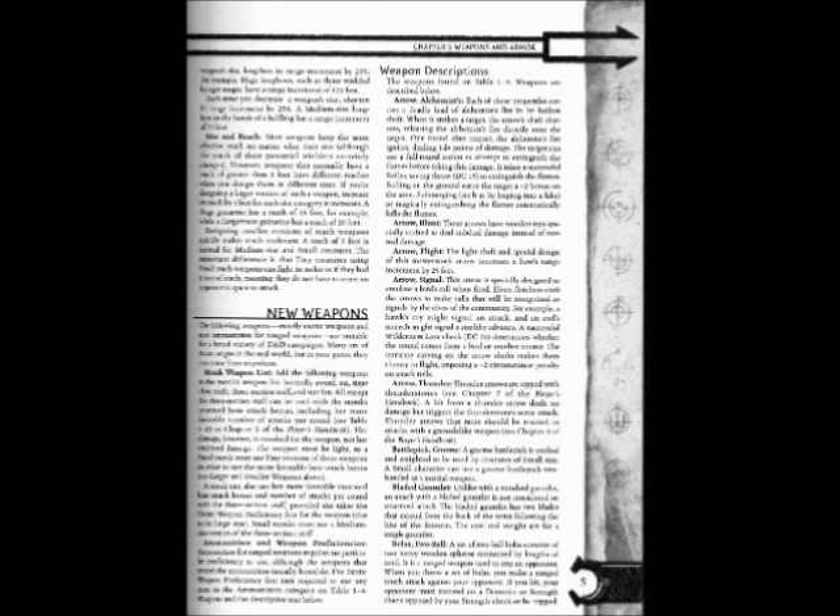Even fletchers craft the arrows to make calls that will be recognized as signals by elves of the community — for example, a hawk's cry might signal an attack, and an owl's screech might signal a stealthy advance. A successful Wilderness Lore check, DC 20, determines whether the sound comes from a bird or another source. The intricate carving of the arrow shafts makes them clumsy in flight, imposing a -2 circumstance penalty on attack rolls. Arrow, Thunder: Thunder arrows are tipped with thunder stones. A hit from a thunder arrow deals no damage but triggers the thunder stone's sonic attack. Thunder arrows that miss should be treated as attacks with a grenade-like weapon.